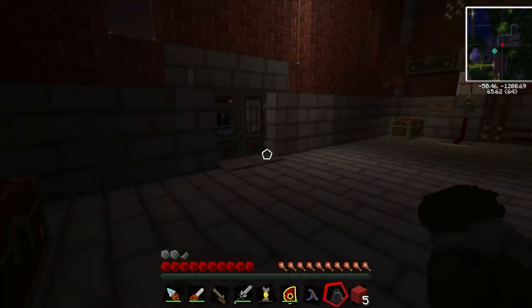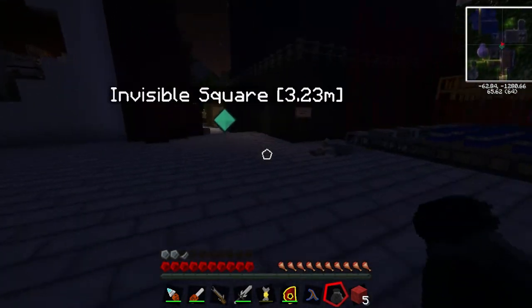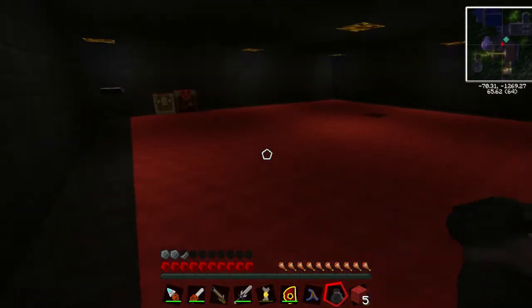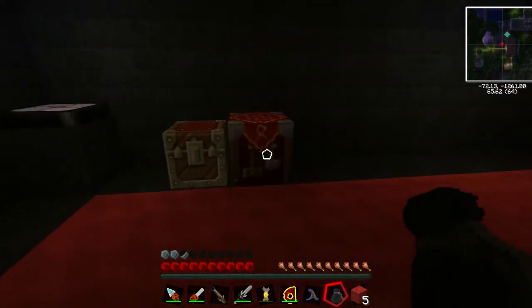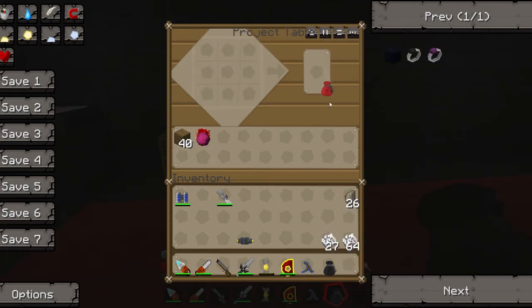I'll head over to the other place — the Alchemy District, as it's now known. How's the fuel doing? Yeah, alright. That across the top. That there. And the red wool. There we go.